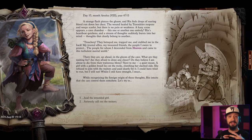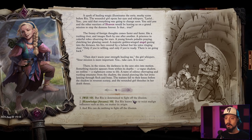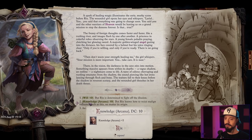My trusted allies, my treasured friends, the people I swore to protect — those for whom I descended from heaven and came to this turbulent mortal world. While recognizing the foreign origin of these thoughts, Rix intuits she can control them somehow. I'm guessing this has to do with the mythic path we're on. The previous game, Pathfinder Kingmaker, was about building a kingdom, but this one centers on our role as commander of a crusade.